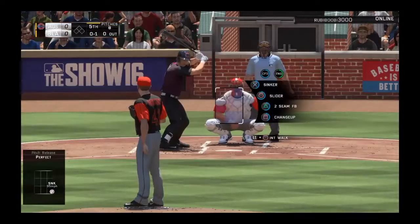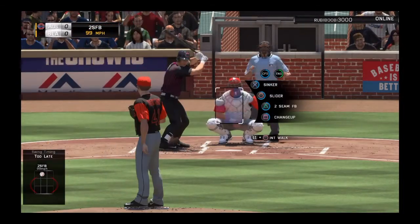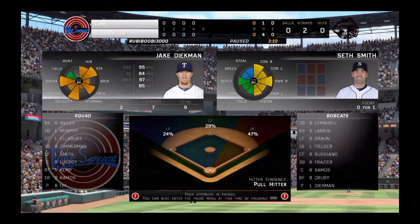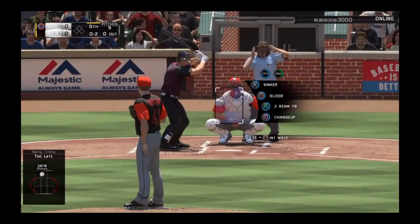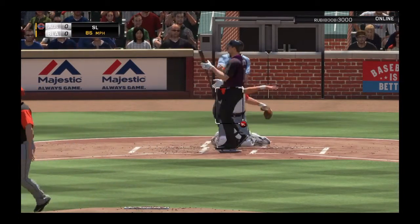Strike three, there we go, perfect pitch — first out of the inning. Luke Kroyop — he's a little bit of a fear, because he's playing really good today. Strike one as he looks at a called strike, nothing in one. He's got to have an eye. 1-1 count, going to throw him a high heater. He fouls it off. Going to throw him a low changeup — and that's going to be strike three. That's the second out of the inning.